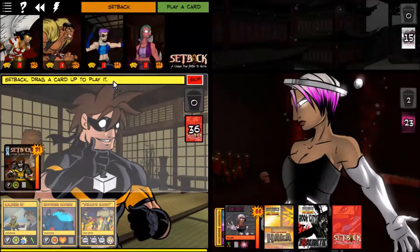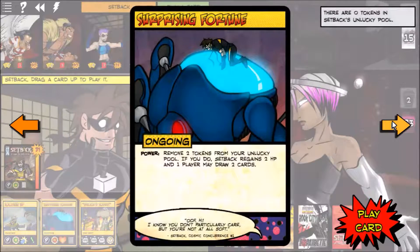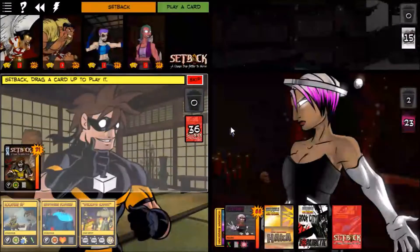Setback can play something. Looking Up: if you add 10 or more tokens he gets hurt, otherwise add three tokens and deal three damage. Surprising Fortune: remove two tokens from your unlucky pool, Setback regains two hit points, and one player may draw two cards — that's really good but we can't use it yet. Whoops Sorry isn't helpful right now.